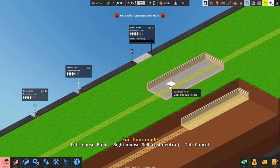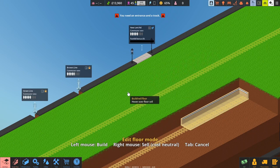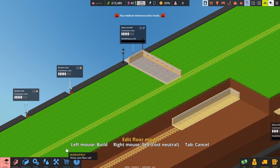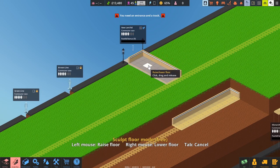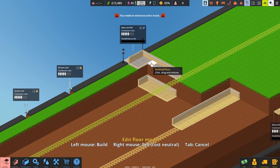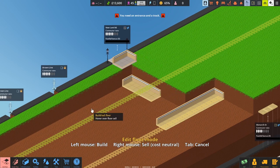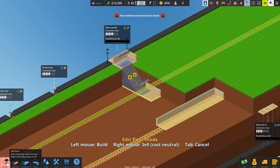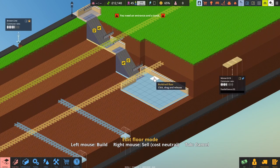First we need two staircases that go down onto minus level two. I'm just going to sell that because that's just some starter stuff we don't need. I'm going to expand this into here and also reduce the level of the ground. I think we'll actually only need two, so I'll probably just sell that — I may have to revisit that at some point. Then we need some stairs — bung and bung. Now we've got a place to put the ticket office.